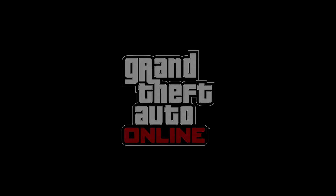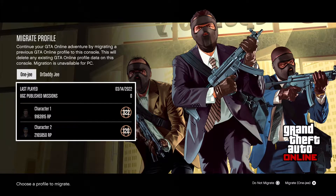There we go guys, that's the trailer — unfortunately I couldn't skip it. So as you can see, press X to connect your account. As you can see, I have character number one and character number two.